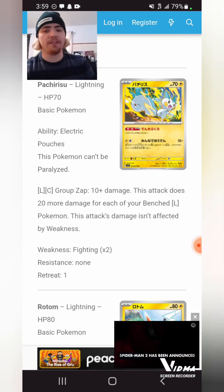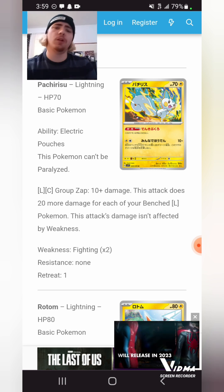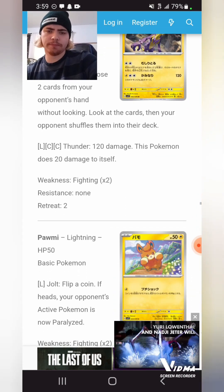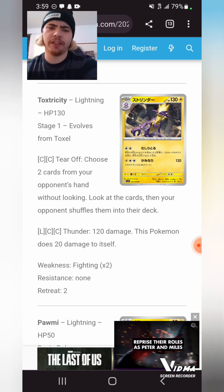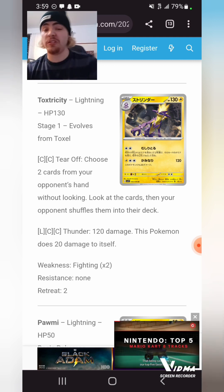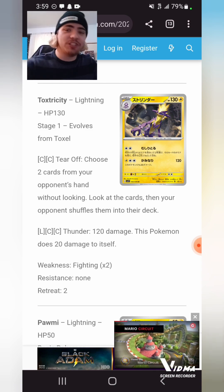Pachirisu: this Pokemon can't be paralyzed. The attack does 20 plus 20 for each benched Lightning Pokemon — max 110 damage for two energy. I think it's just an Articuno counter. Toxtricity for two Colorless: you choose two cards from your opponent's hand without looking and shuffle them back into their deck. If you can get them with a Rock Sand and Toxtricity in the same turn, you can completely screw over your opponent and give them zero cards. You could do that turn two with some damage pump, Mew, Gengar shenanigans. However, if they draw out of it you lose — and if you don't have a good way to mill their deck, you lose.